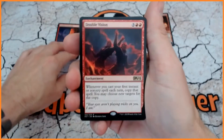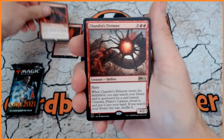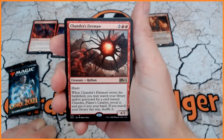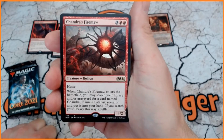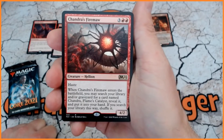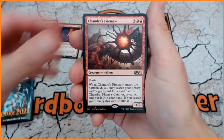We are also going to have Double Vision — another rare, and this is the rare that you can only get from this pack. Chandra's Firewall — for 5 mana, 3 red red, we have a Helion, it's a 4/2, it's got haste, and when this enters the battlefield you may search your library and/or graveyard for a card named Chandra Flames Catalyst, reveal it, and put it into your hand. So this is our tutor to go and find our Chandra, and we've got two of them.